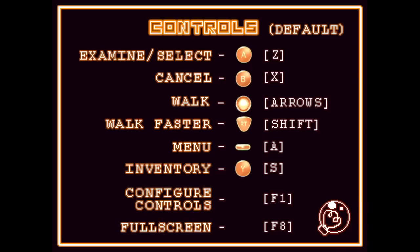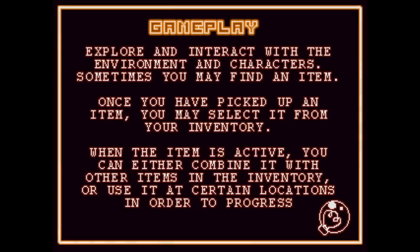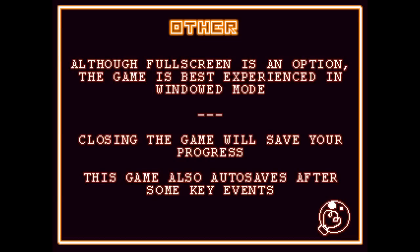Controls. I looked at these beforehand because there was an F1 button. Configure controls, full screen, got all that. The gameplay instructions say: explore and interact with the environment and characters. Sometimes you may find an item. Once you have picked up an item, you may select it from your inventory. When the item is active, you can combine it with other items or use it at certain locations to solve puzzles. Although full screen is an option, the game is best experienced in window mode. Closing the game will save your progress. This game also auto-saves after some key events.